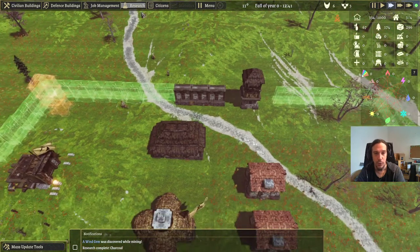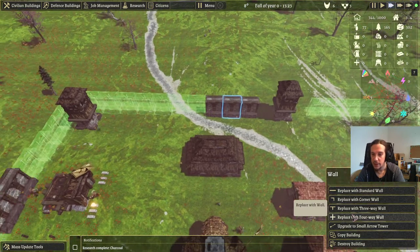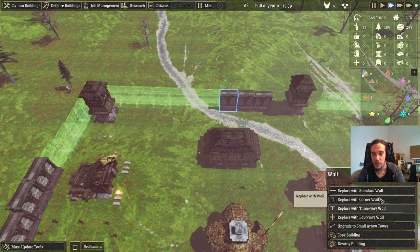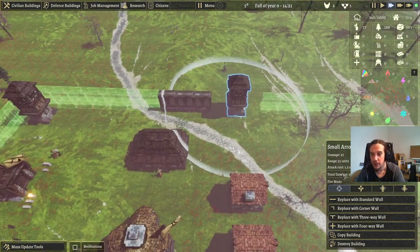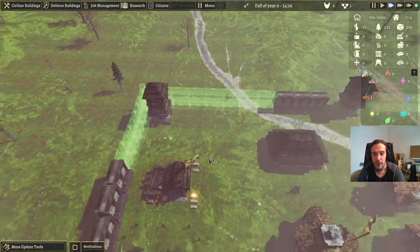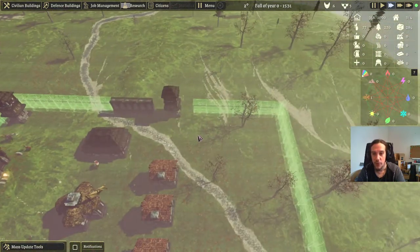You also have the option to configure fire modes on arrow towers: focus targets, spread, go for highest health, or lowest health. There's no definitive best strategy there — you'll need to find out what you prefer. For walls, you can also upgrade them to towers if you change your mind, so it's really not hard to re-decide if you made some bad decisions earlier.